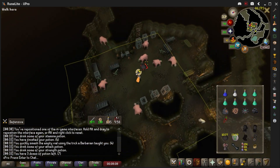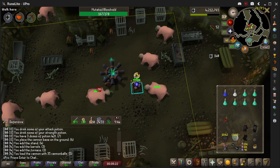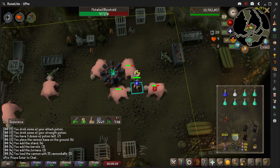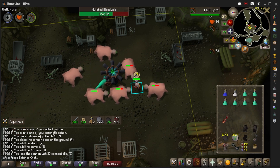Start by putting on Protect from Melee and running in to put your Cannon down. Take a sip of your Combat Potion and you will pretty much be AFK besides having to fill up your Cannon every 10 seconds. I like to alch the items and pick up all the stackables.